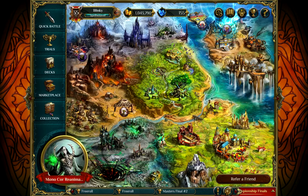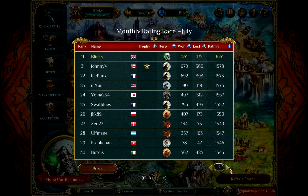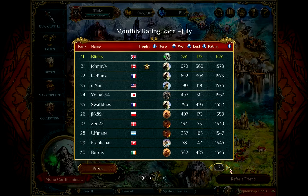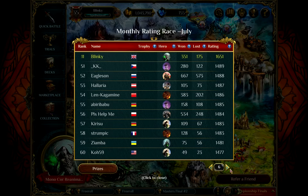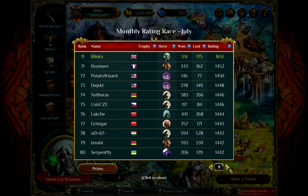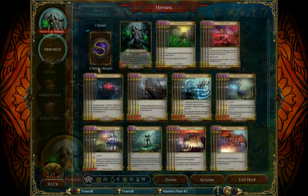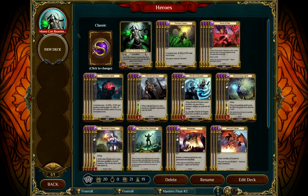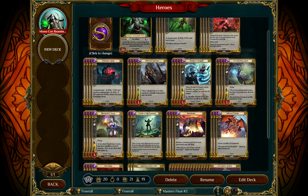I thought today I would show you the deck I'm using because it's fun. I don't think anyone else is really using this hero — no one in the top 100. So it's just me. It's Mono Corruption. I call it Reanimator because it reanimates things. It uses this little bastard — Nefarious Necromantic Prince. It's a cool hero because it actually brings things back to life, and that's what we like to do with this deck.